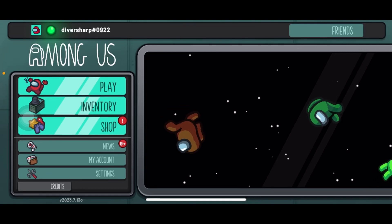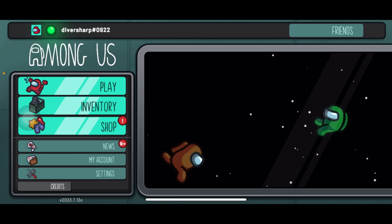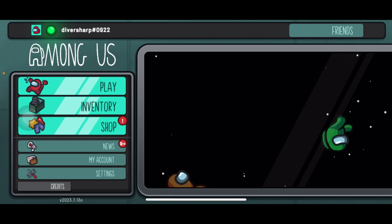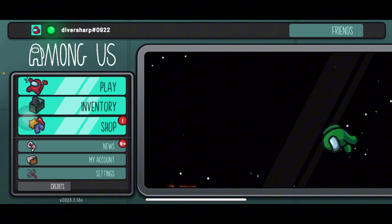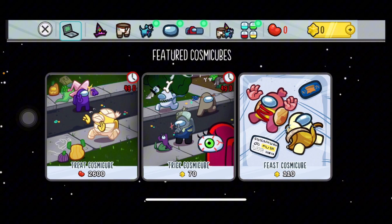Hello guys and welcome back to another video. Today I'll be teaching you how to get the mini crewmate in Among Us. It's pretty simple — all you have to do is log into your account in Among Us, launch the application, and head on to your shop.